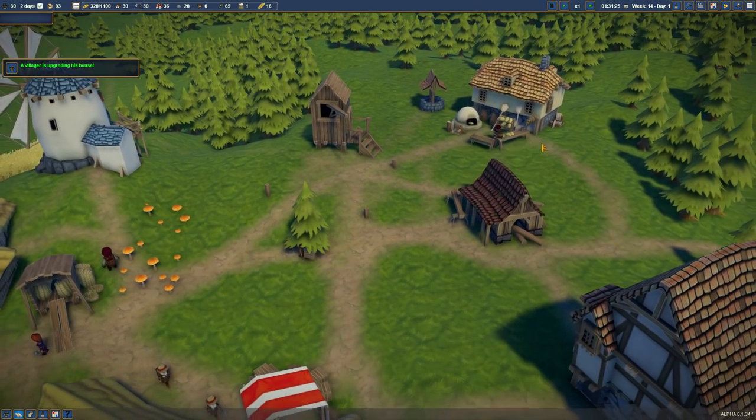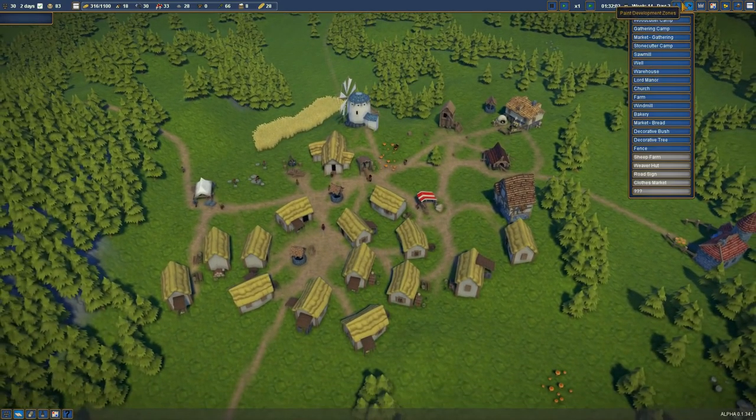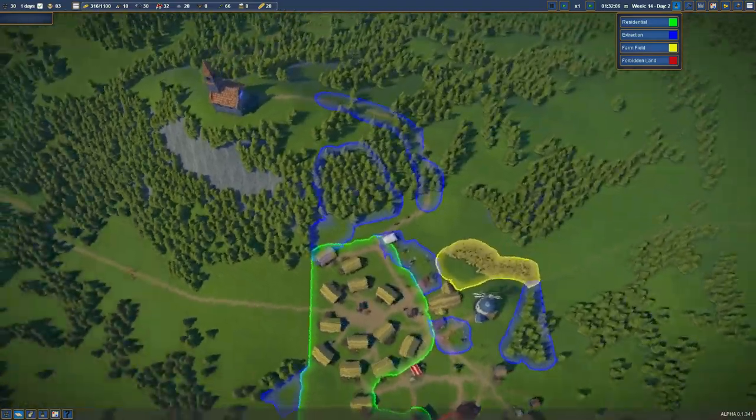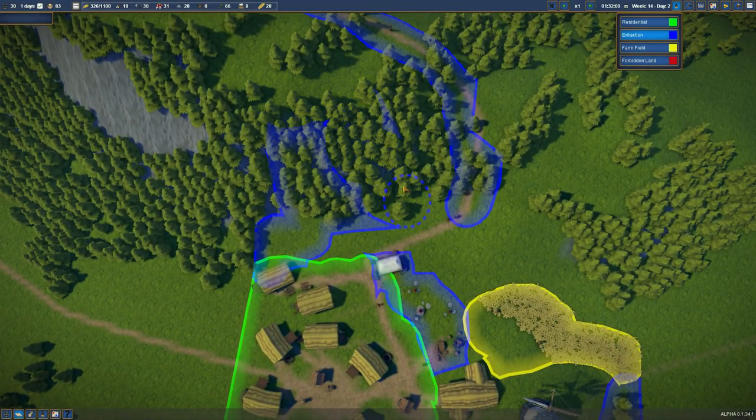Where do we want to place it? We have a market over here, let's get one on this edge of town. What does it cost? It costs only 10 wood — that's quite easy, we have more than enough. Of course we want to make sure we have enough wood as we are chopping down this entire mountain. I don't want to chop down this entire mountain though — I think this looks lovely.